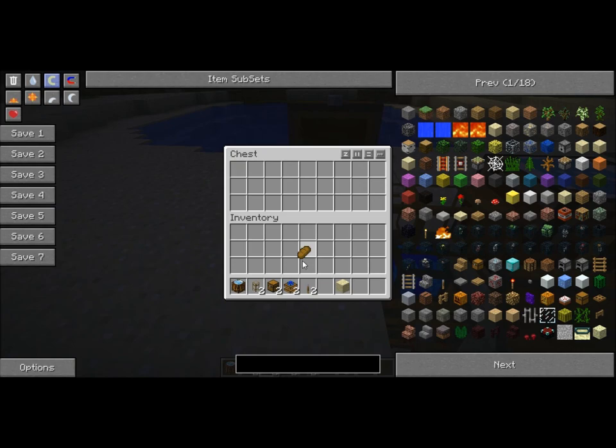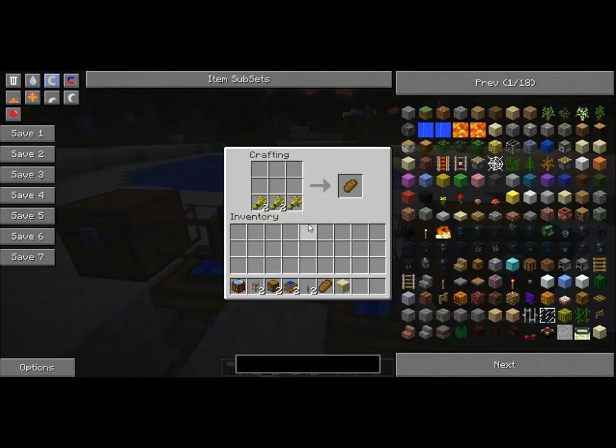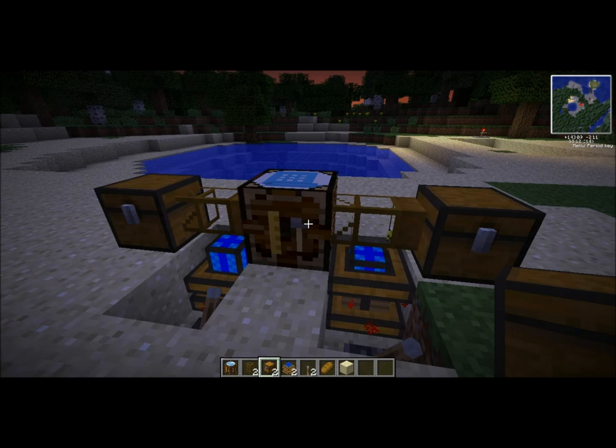Wait for it to get deposited — there you go. A very simple way to use automatic crafting tables. You can have them do anything you want: make bricks, make brick blocks — anything you'd have to do in a crafting table. Thanks for watching.